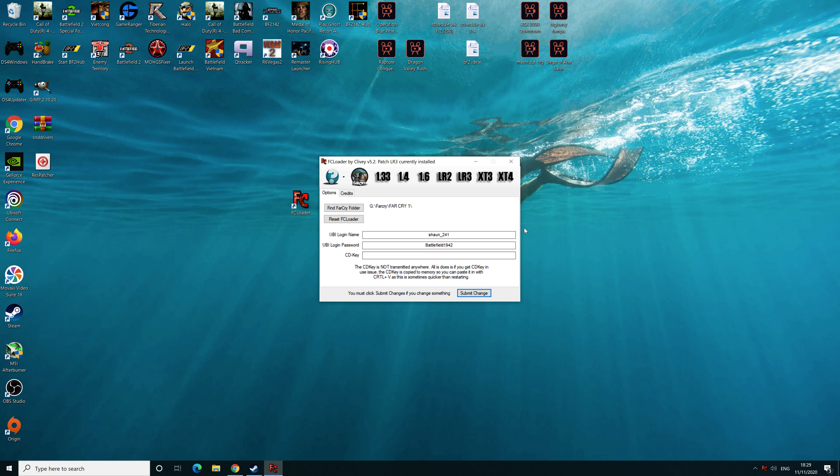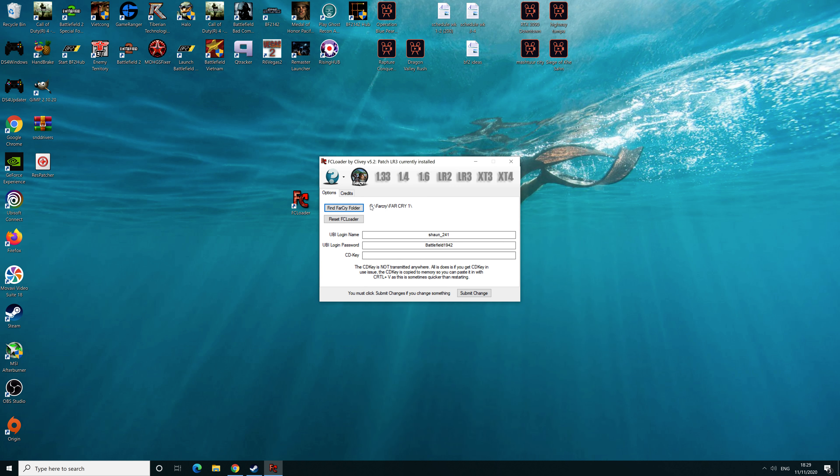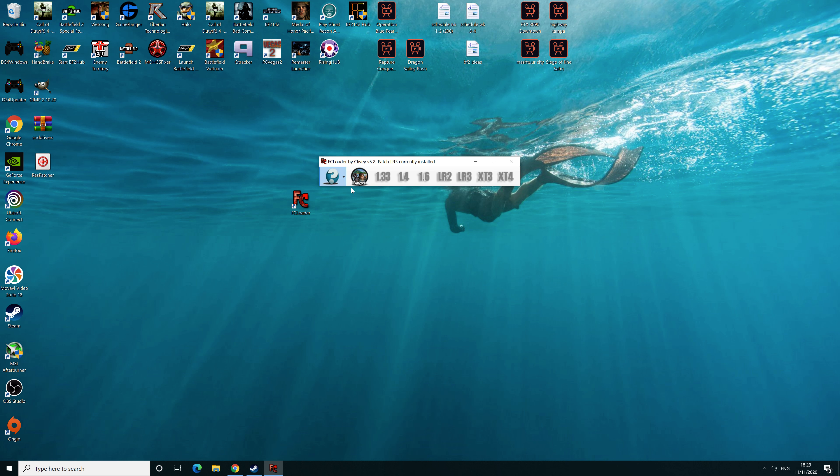Clicking the down arrow reveals a little selection of text settings. What you need to do is go to 'Find Far Cry Folder' — it might already have it, but it didn't work for me doing that. So wherever yours is, find it and click it. Click OK once you've selected your Far Cry folder, then click 'Submit Change' at the bottom. Once you've done that, you should be ready to load in.